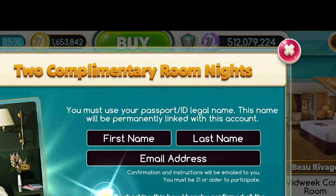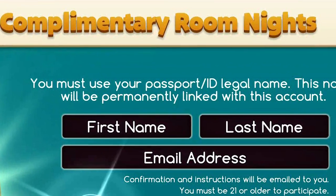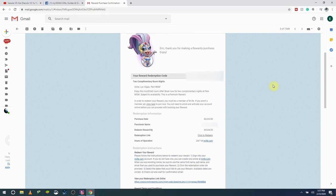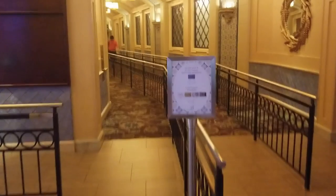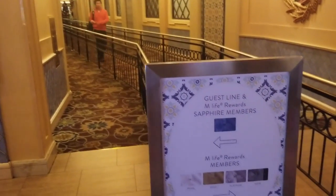Remember, when you're entering your First and Last Name, it MUST match what's on your Photo ID or Passport, otherwise you're going to have a bad time. You'll typically get an email with your reward information sent to you. Some rewards require you to go to the MLife desk to redeem them, like buffet comps and food credits.